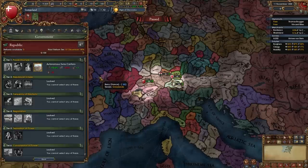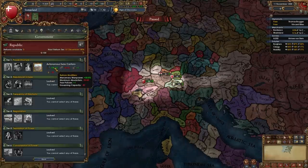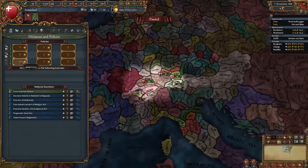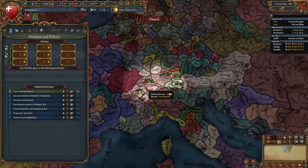Switzerland also starts off with a unique government form — the Autonomous Swiss Cantons — which give us plus 50% mercenary manpower, minus 30 max absolutism, plus 1 free policies, and minus 50 governing capacity. Those free policies are very nice, giving us 6 instead of 3, although we will be taking advantage of them later rather than now.